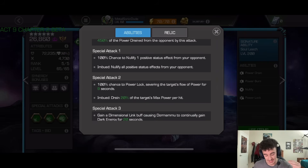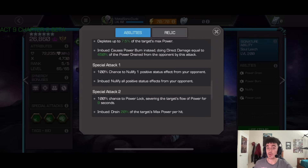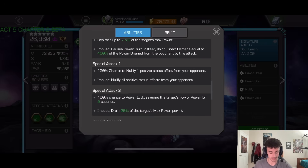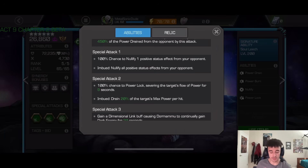The special one nullifies one positive effect off the opponent, but if you're Imbued it nullifies all buffs — decent utility that's easy to maintain. One thing to note: using the medium attack consumes your Imbued charges, so be careful if you want to keep Imbued for later. The special two has a 100% chance to power lock the opponent, preventing power gain and combat power rate.